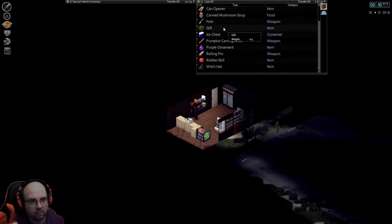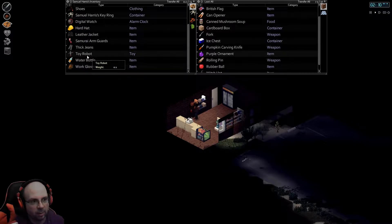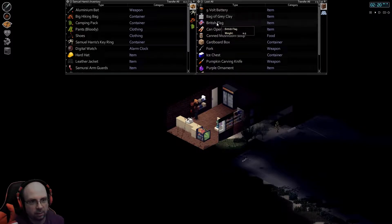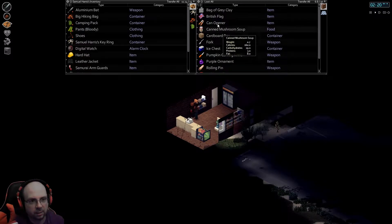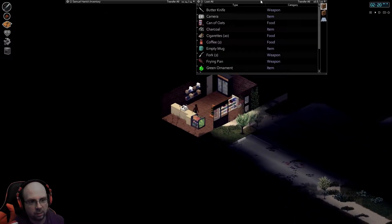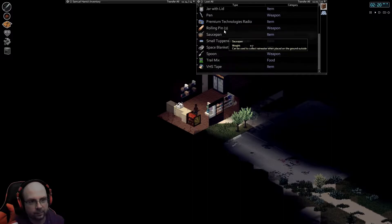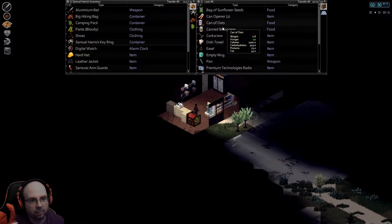Ooh, a gift! Want a gift — I'm going to open the gift. What was in the gift? A toy robot! I'm going to cherish it forever. A British flag — why would there be a British flag in Kentucky? That's strange. This is definitely the 90s — look, there's a VHS tape. A jar with a lid — I gotta figure out how to pickle stuff.